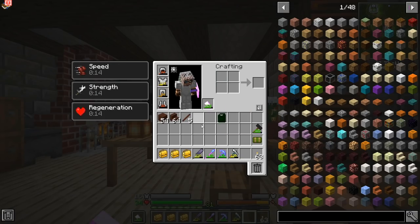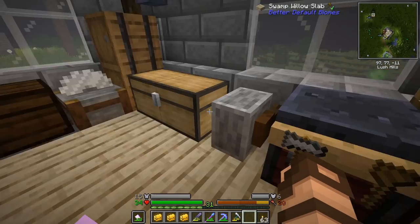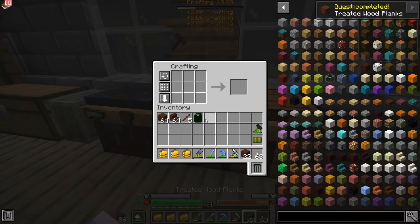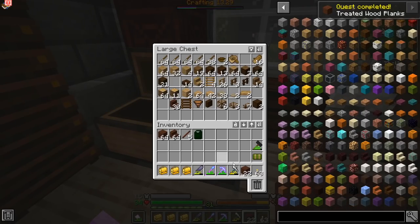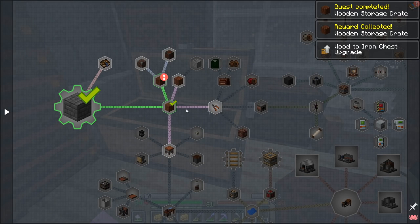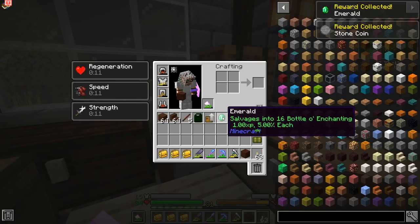Treated wood planks, 84% — I need 64 of those. I just need a little bit more then. I'm sure I'm going to end up using them regardless. And that completes that quest. I still have 2,000 — two buckets left, which I'm fine with. Next we get a free crate, chest upgrade, an emerald and a stone. Did that say it salvages into 16 bottles of enchanting? Whoa, that's interesting.